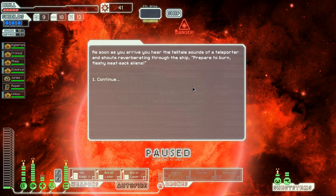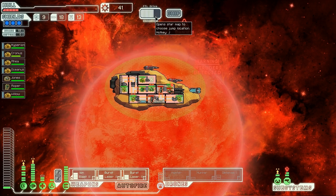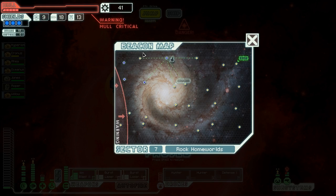It's a sun. As soon as we arrive, we hear the telltale sounds of a teleporter and shouts reverberating through the ship: 'Prepare to burn, fleshy meat sack aliens.' And they boarded us with rock men. That's okay though — we can tank them, and we should be able to run out of here in no time. Look at that FTL drive charge. Brilliant. Jumping out of here — we're going to jump to safety.